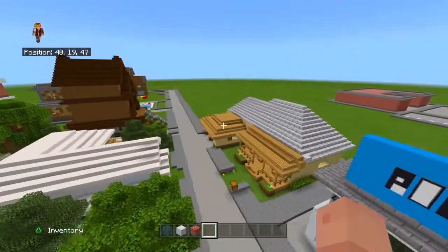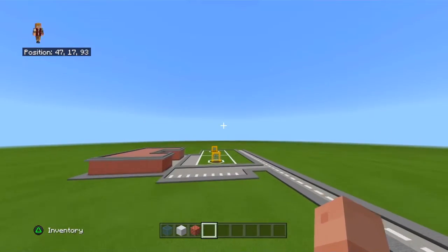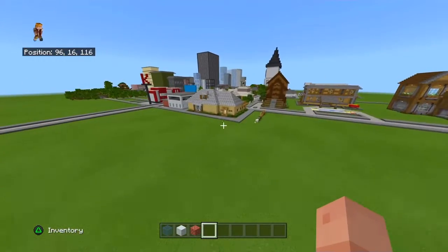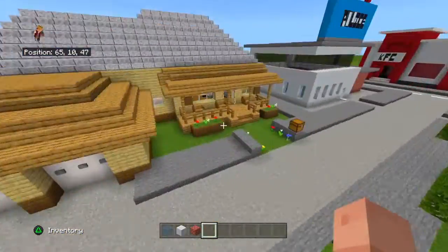We have a high school and a clock tower. I'm coming to the high school right now. Oh, this is the soccer field, not the high school. That's the school that Dominic went to — elementary. So, what's this house right here?